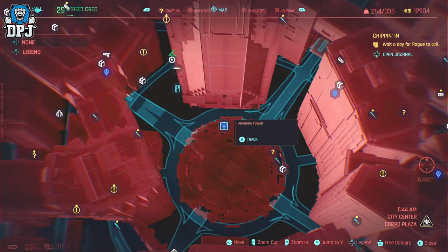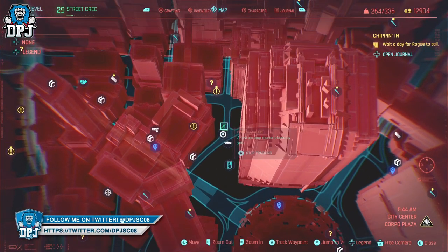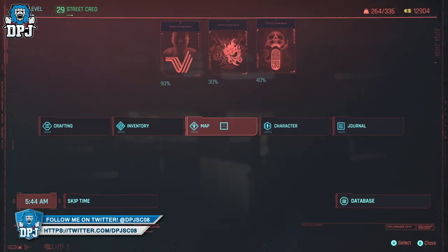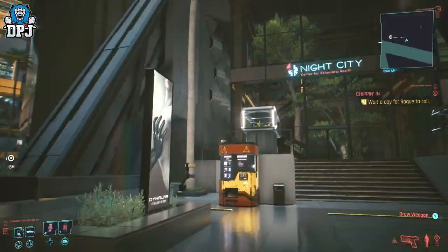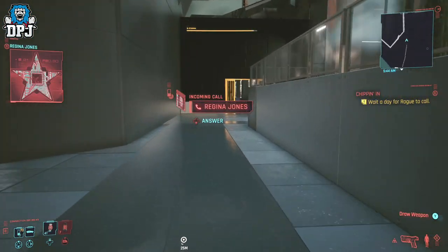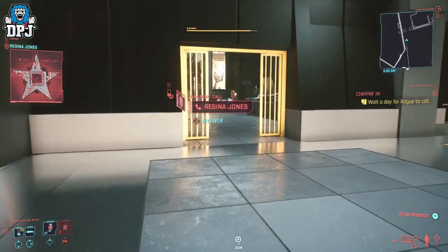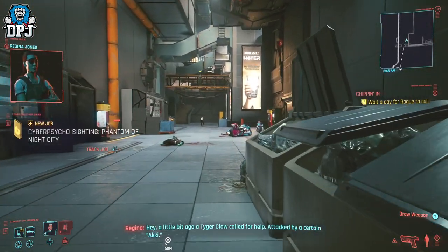It's really simple to get these — head to the location you can see pinpointed on the map right now. Within this building where you see me heading are cyberpsychos. I believe these are rewarded to you or you can freely loot them once you kill them, but you don't have to kill them at all because you can literally run in, go straight to the loot box, grab them and run back out.